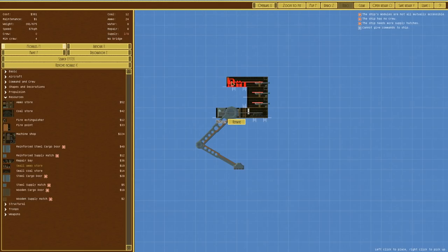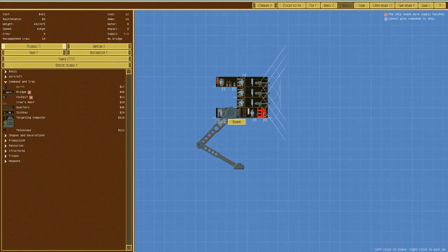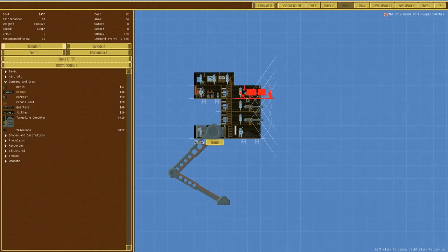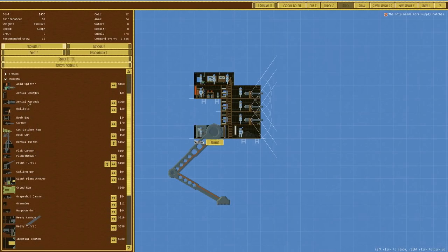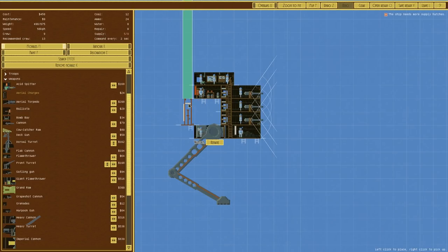We'll connect these up and use berths - they can go one, two, three and connect everything up. We'd like a bridge because it means we can issue orders very quickly, which I think is important for this one. It needs more supply hatches. We can grapple with these things but we can't do anything else, so what sort of weapons do we think we could use?